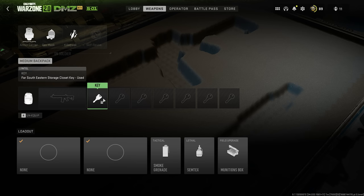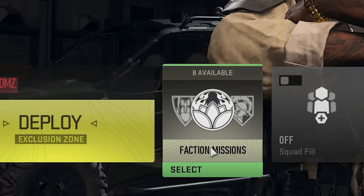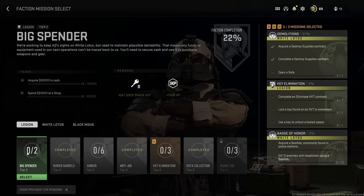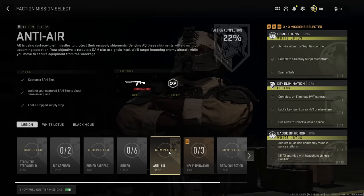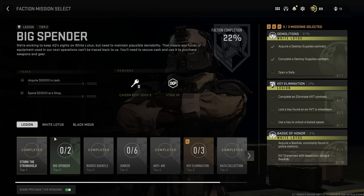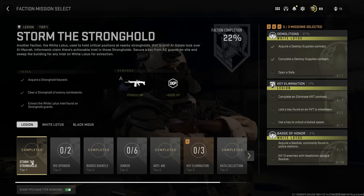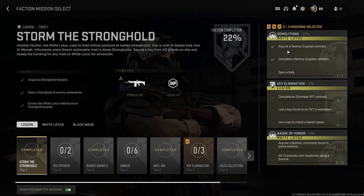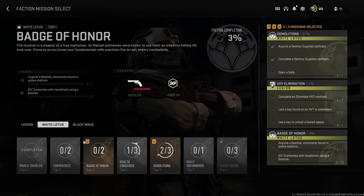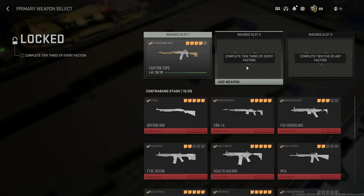If you exfil with keys, you have them in your stash ready to take in next time. The final important thing about DMZ before jumping in is faction missions. These are currently the main objectives of the DMZ — they give you a goal to complete and reward you with great rewards. For example, Storming the Stronghold rewarded me with a Pendulum Blueprint for the TAC-V, which is a DMZ exclusive reward. You can put up to three missions at a time, and completing all tier one missions under a faction will unlock tier two. Completing tier three of every faction lets you add another insured slot.